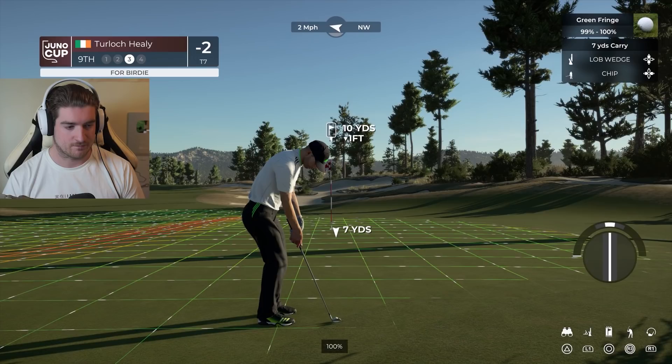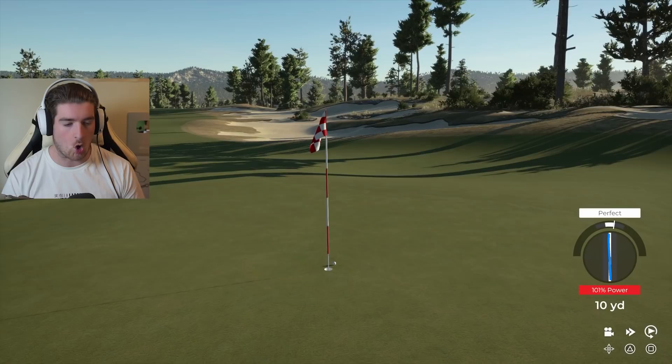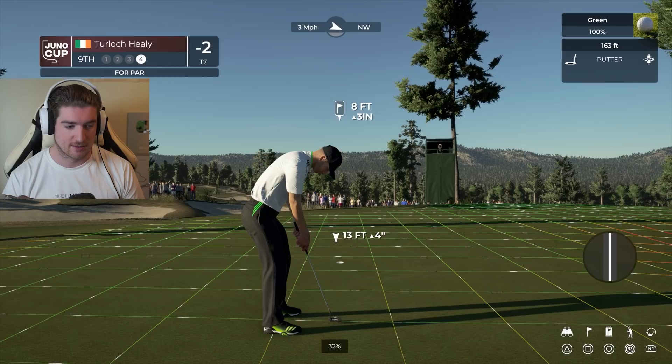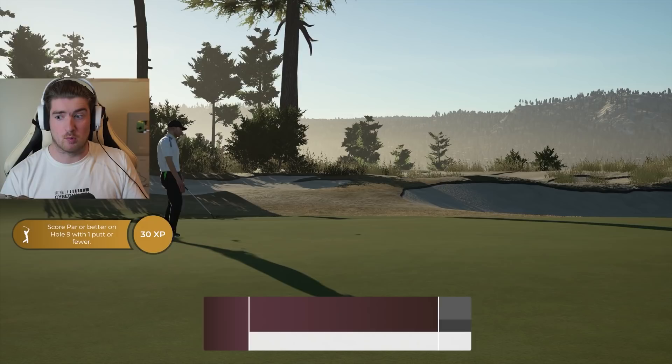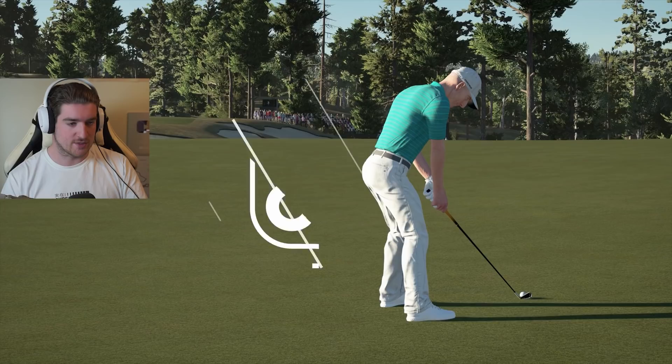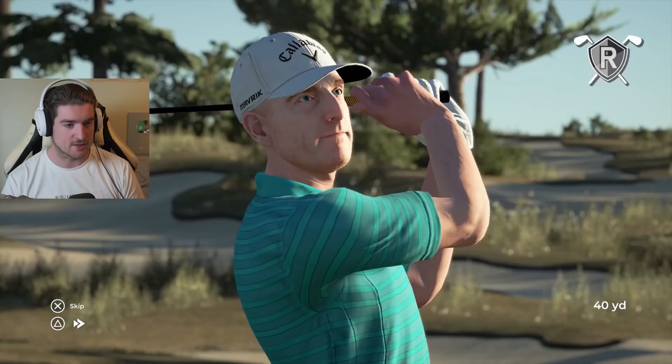Hitting that fast absolutely ruined it, would have been good otherwise. Jim Furik update - what's shaking, how did he get to the next green already? Big chance - he holds it! Jim Furik, our rival - he's one under and we're beating him by one shot currently, but we need to be careful. Currently four shots off the pace. That chip is in! Let's go - three under, I love it.